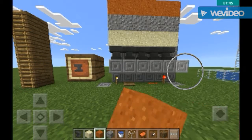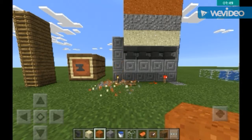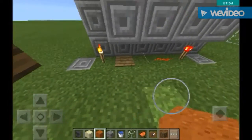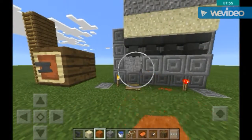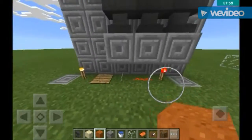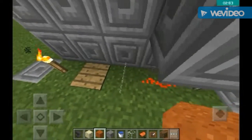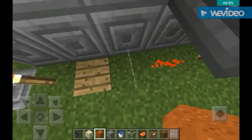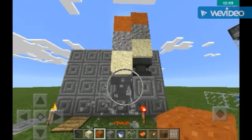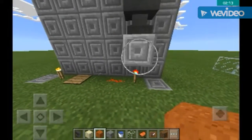Let me show you. The torch is perfectly fine — nothing is wrong with it. Now the pressure plate: perfectly fine, and it works with any pressure plate. The string is also fine, nothing's wrong with it. The redstone didn't break and come out, and the redstone torch is also fine.